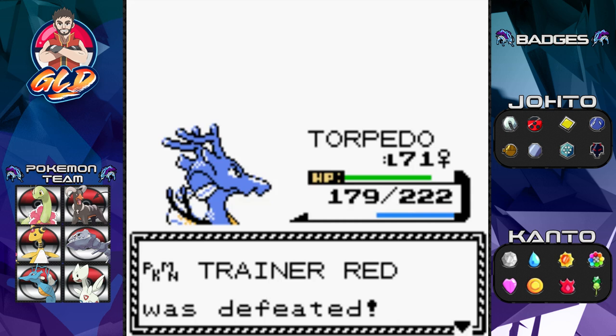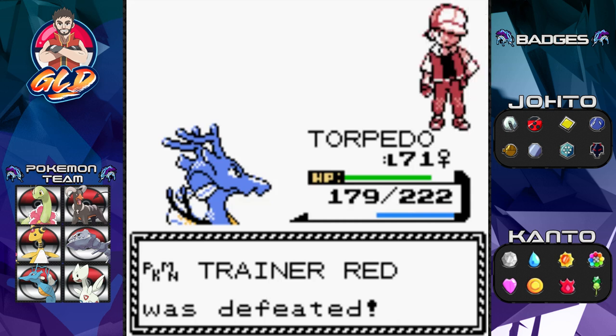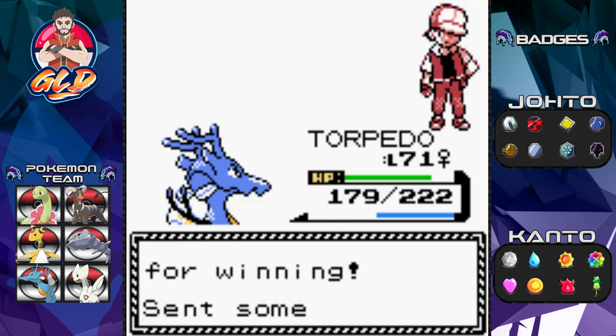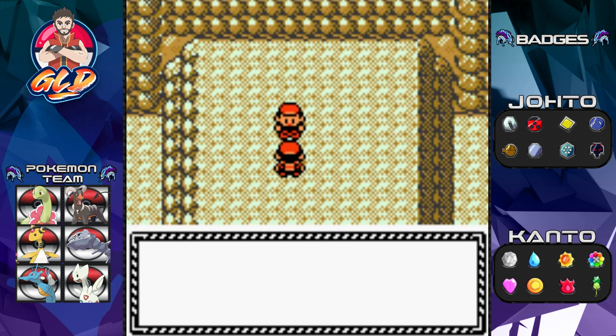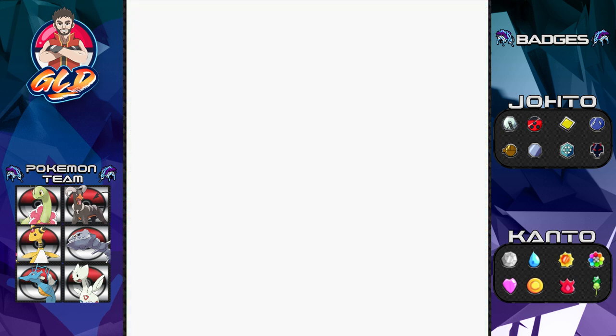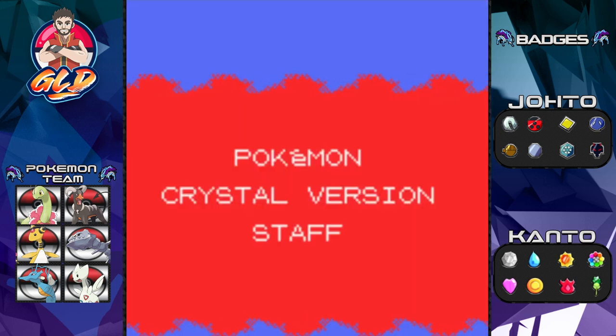I am throwing out that peace sign, guys! 20 times to the Elite Four and this is what you get. I defeated him! And after that he has nothing else to say — bye-bye.